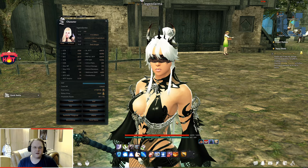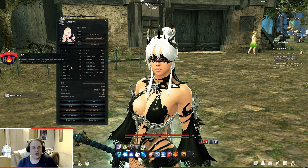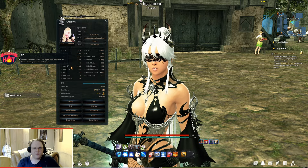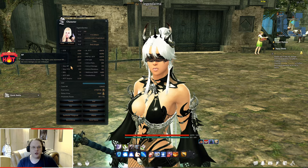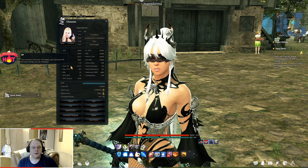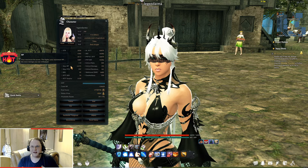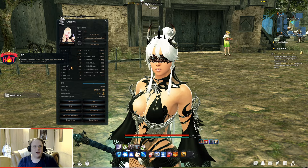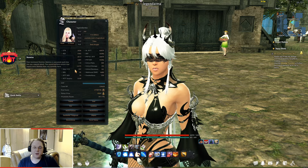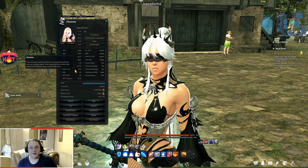Maximum stamina is the green bar underneath your health bar. All the skills and moves you perform spend stamina, and once you reach zero stamina your character goes into a tired animation where you can't defend or attack. It replenishes naturally out of combat, and every character has skills that restore stamina. Pay attention to it — if you run out or get hit by abilities that zap stamina, you're going to be in trouble.